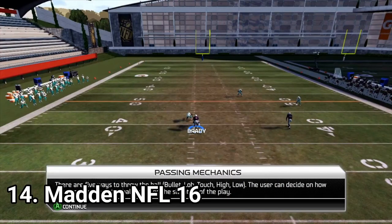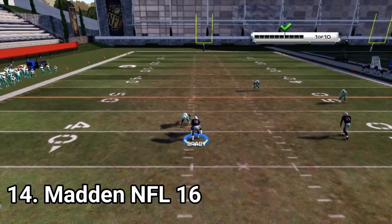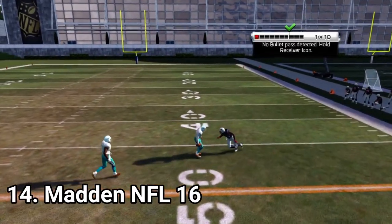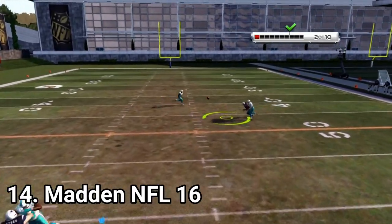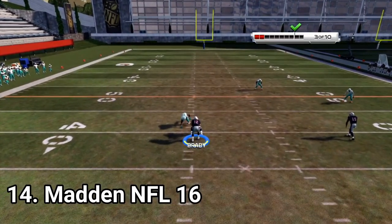In Madden 16, you get a new mode — Draft Champions — where you draft players and a coach and turn them from nobodies to legends. There is also a better, more simplified passing system, and new animations so that you get fewer weird animations, like those unrealistic player limping animations.